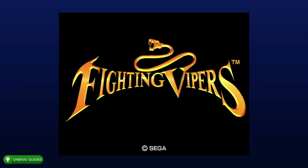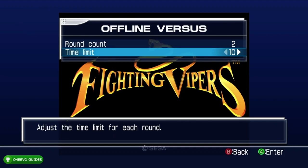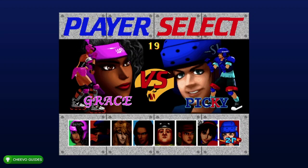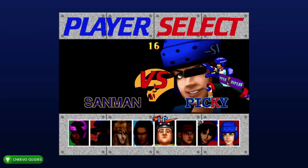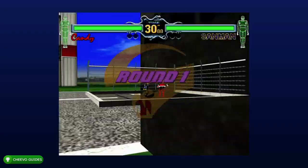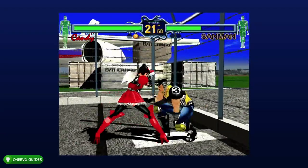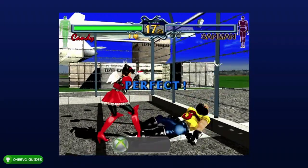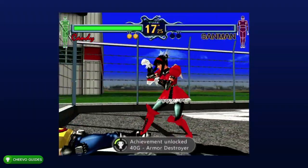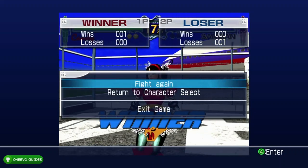Next we're going to work on the Armor Destroyer achievement. Start up another match in offline versus. To get this achievement we simply need to break our opponent's armor. I pick Candy as my character and the character I decided to face is Sandman. Pretty much what we're going to keep doing is kicking our enemy until the armor breaks. It should break at the end of the second round. Once his armor breaks you're going to get the achievement called Armor Destroyer for 40 gamer score.